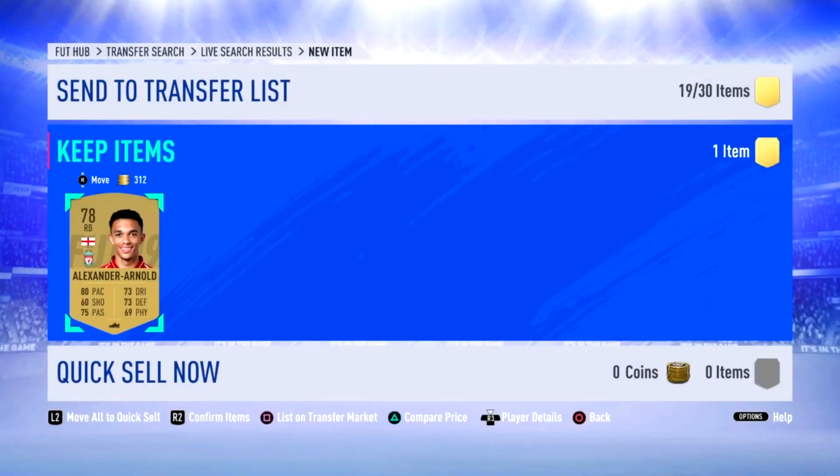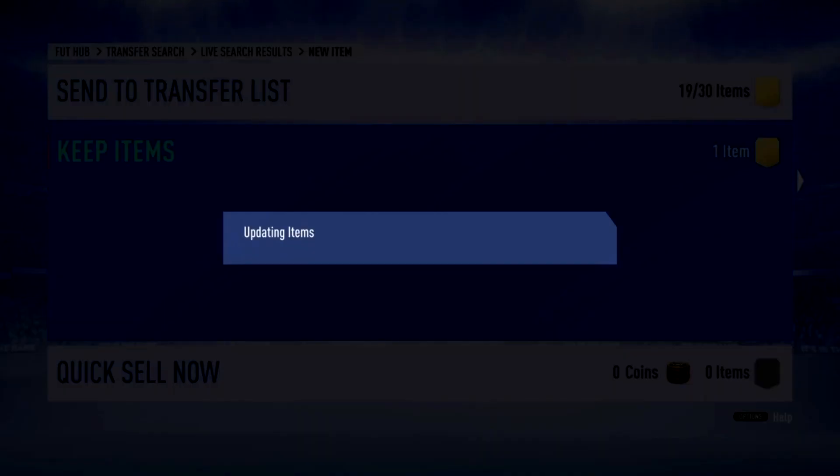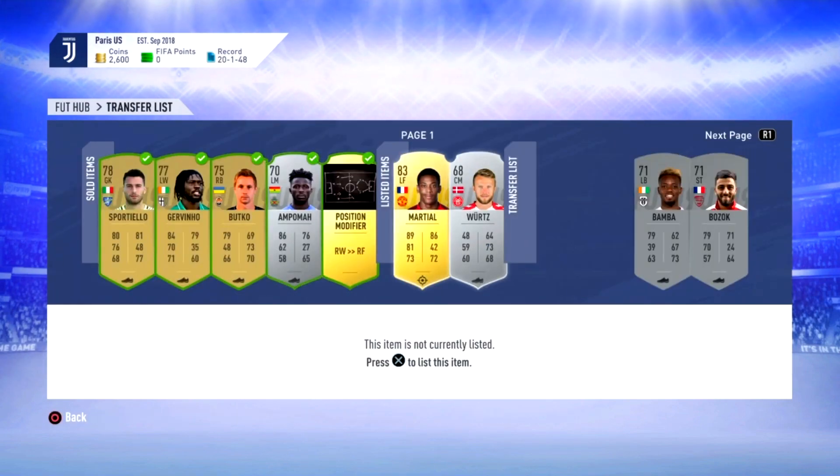It's very easy and simple to do. What you need to do is go ahead and set the quality to gold and the position to right back. For the league, you could make it Premier League or La Liga — some of the big leagues.